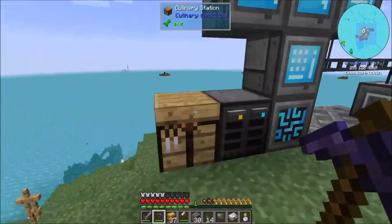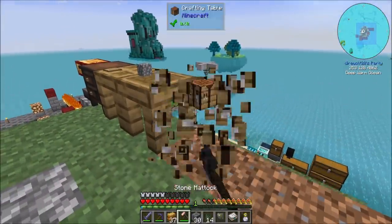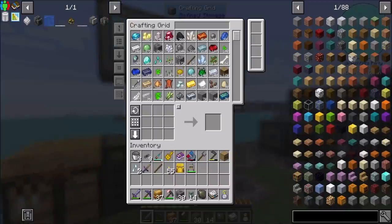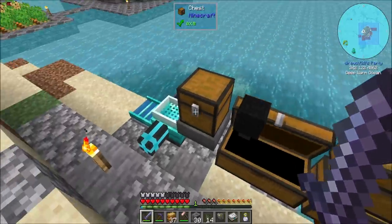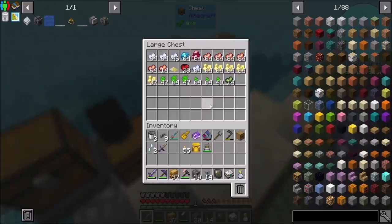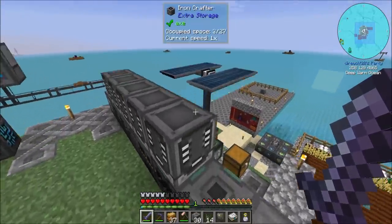We probably don't even need some of these things anymore. I should really be sieving some sand, but I have to do some automation with this stuff — because clearly this is a whole mess over here. Priority one: more power.